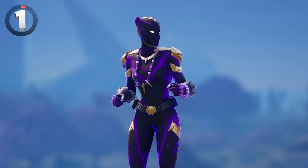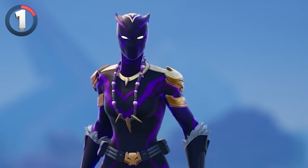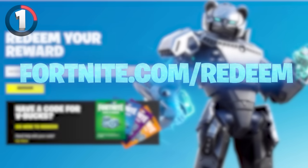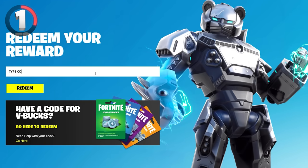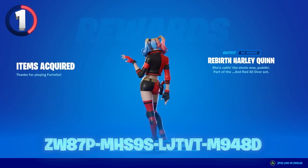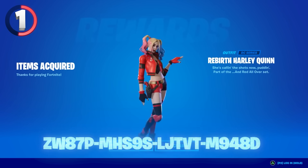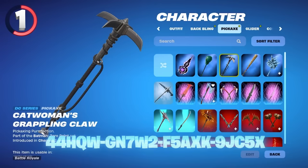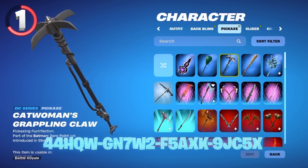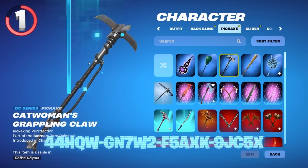Free reward number 1 is actually a surprise for my subscribers who have notifications on — here are 3 codes you can put in at fortnite.com/redeem. One of them is for the Rebirth Harley Quinn skin, another is for the Catwoman pickaxe, and the third one is one of the Marvel Zero War cosmetics, though I'm not sure which one exactly. These codes can only be used once, so if it didn't work for you that means someone redeemed it before you.